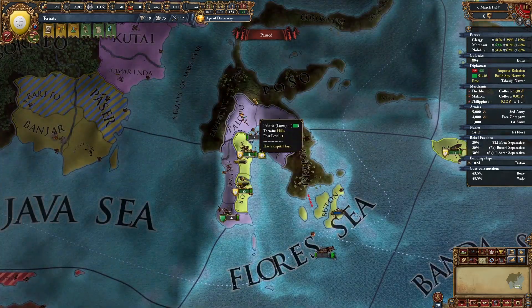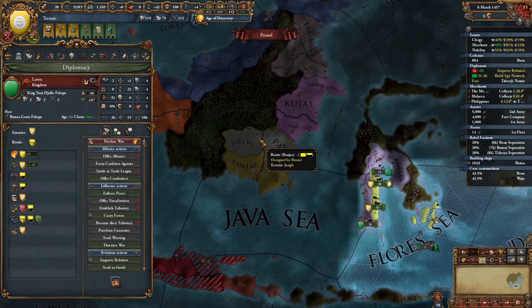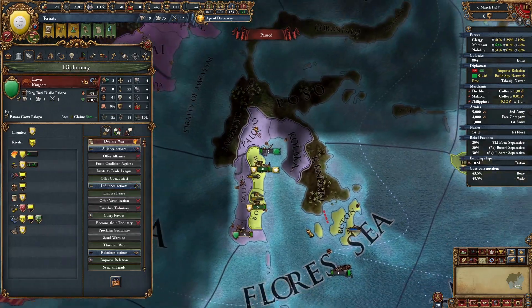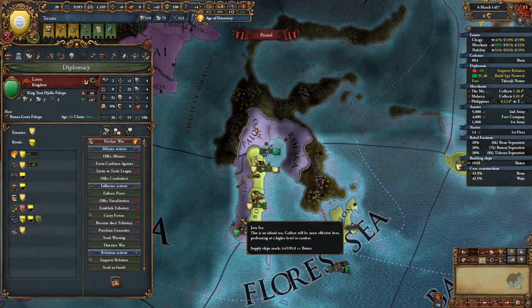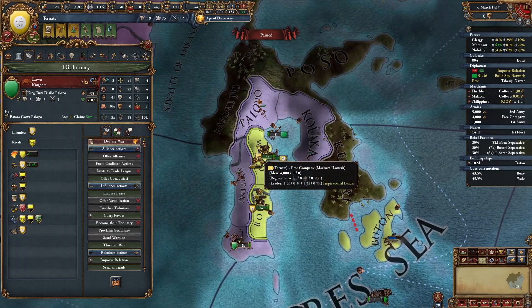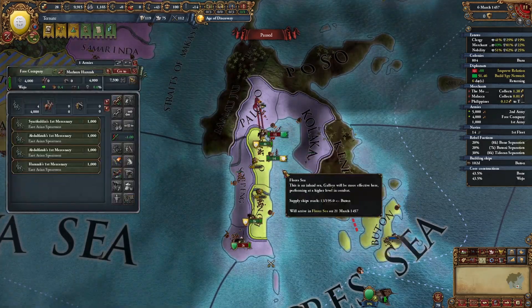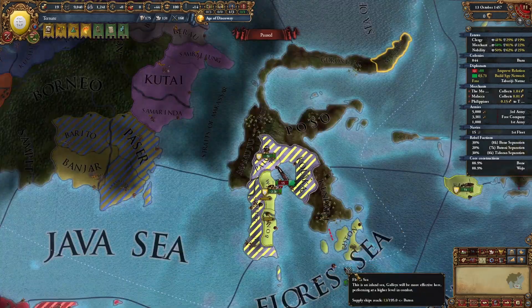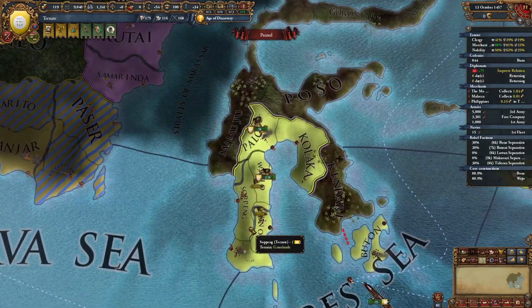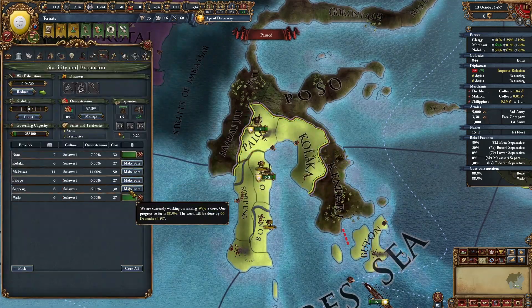Only a few months have passed and the nation of Luwu has full annexed that nation, because I made them annul all their alliances. Now Luwu is allied to Banjar, but Banjar is in a war with Brunei so they won't join the call to arms if I declare on Luwu. You might find yourself in a similar situation. Either way, you're going to declare on the next weakest nation on Sulawesi — in my case it's Luwu. I still have the free company so I'm going to immediately declare. Once fully occupied, I'll full annex them and take all their ducats.